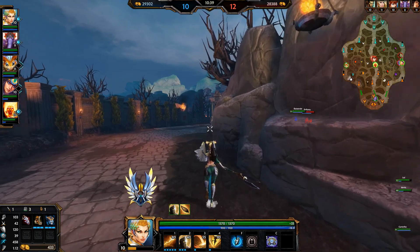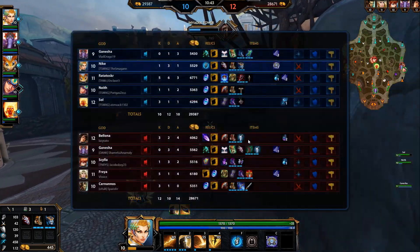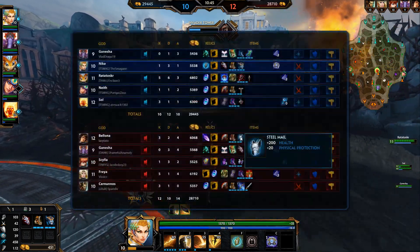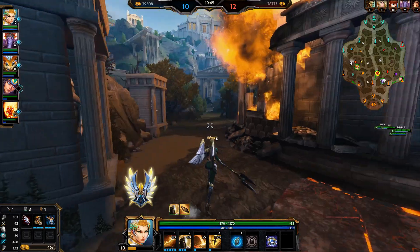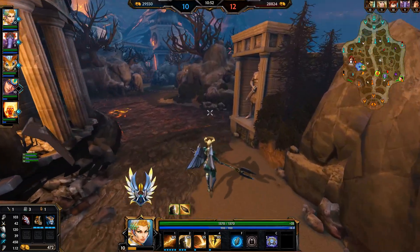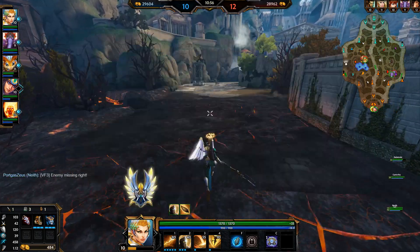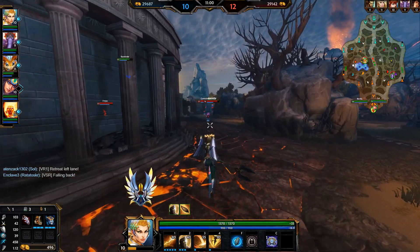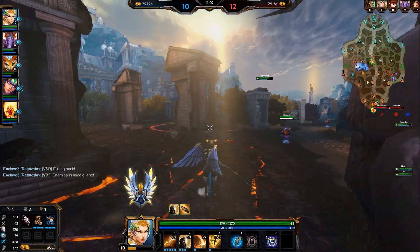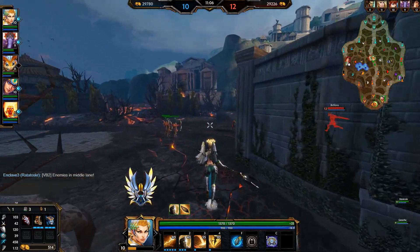Ratatosker is fighting Bologna here. Honestly Bologna should be losing this trade — she doesn't have Mystical Mail yet, doesn't have Sunder. All she has is Ninja Tabi and Death's Toll. And Ratatosker has his Acorn and Jotun's Wrath because he's really far ahead. Even though it's kind of weird — everyone in this game seems to be really far ahead. Oh no, he's dead. Wait, nope, there's his ultimate.